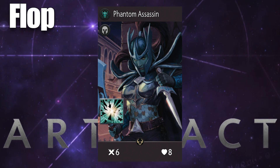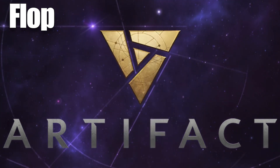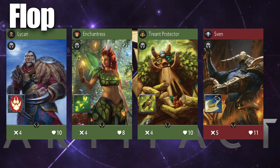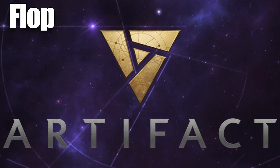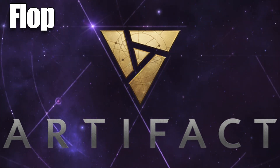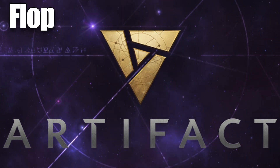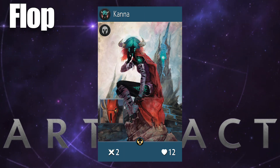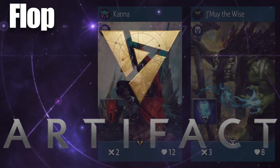Phantom Assassin is also very good at killing your opponent's heroes, so she is good to play early as well. Lycan, Enchantress, Chen Protector, and Sven may not have quite as much in the way of aggressive stats, but they are useful at pushing creep combat to work in your favor. For blue heroes, none of them are particularly great at battling themselves, so you really just want to rely on maximum survivability. Kanna, if you're lucky enough to get her in draft, is great in this position, but other than that you also have cards like Jah'rakal, which are reasonable as well.